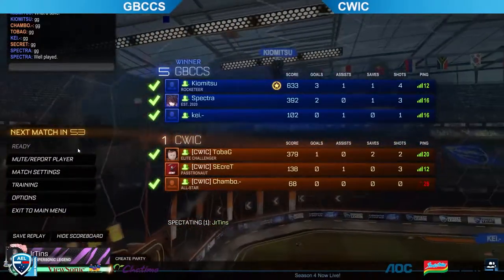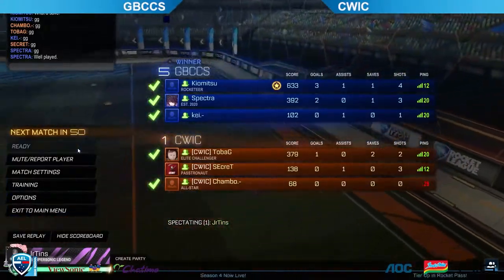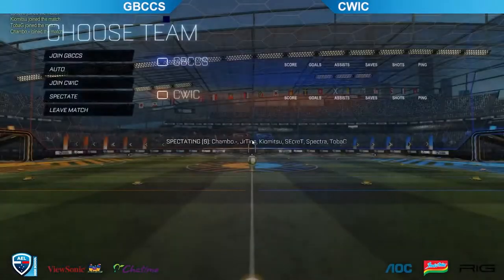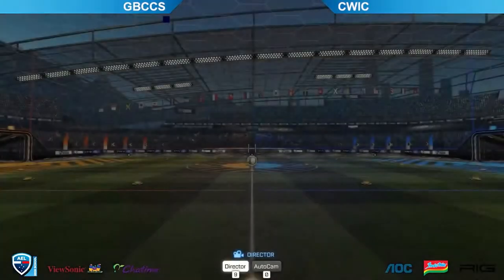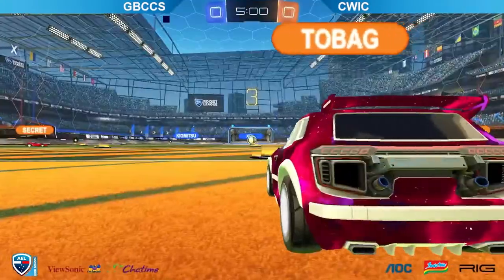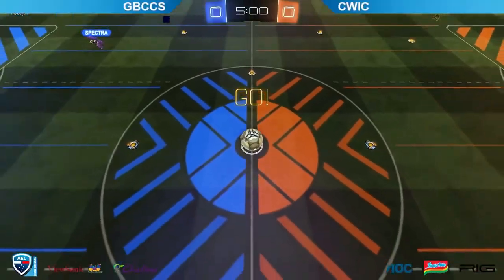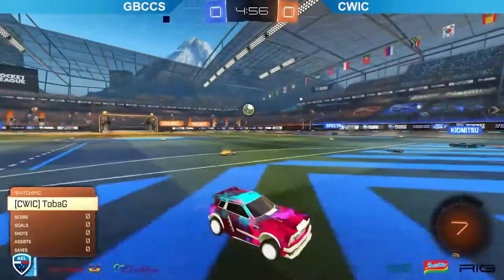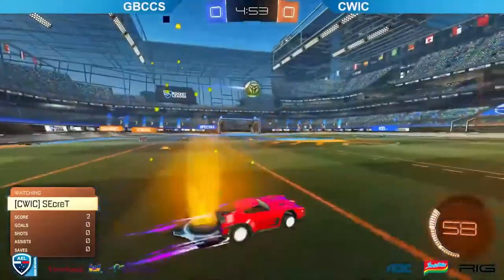Really well played. Spectra doing some great things on the offensive and defensive end, trying to get those long clears out to buy time for their team, as well as Kiyomitsu doing some great things on the ball — really trying to slow down the pace of the game, play that possession game we talked about, keeping the ball close at all times and with every possession trying to beat out a defender. That is a huge skill to have. We look to go into game number two — GBC trying to solidify themselves, get the win, put themselves on series point. CWIC trying to get this win, tie up the series, and force it into a best of three.